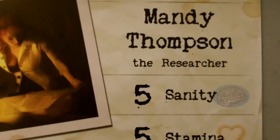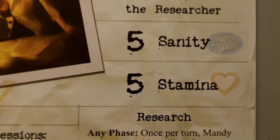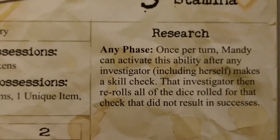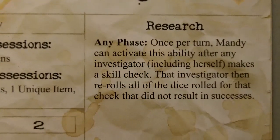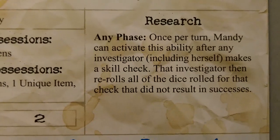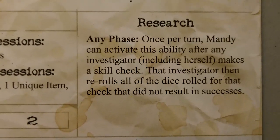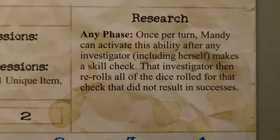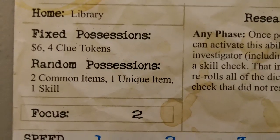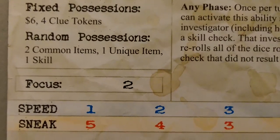Our second investigator is Mandy Thompson, the researcher. She starts with five sanity, five stamina. Her special ability is Research — once per turn, she can activate this ability after any investigator, including herself, makes a skill check. That investigator then rerolls all the dice rolled for that check that did not result in a success. That's a pretty awesome ability to have, great for our first game. She's going to be starting out at the library. She starts with six dollars and four clue tokens.